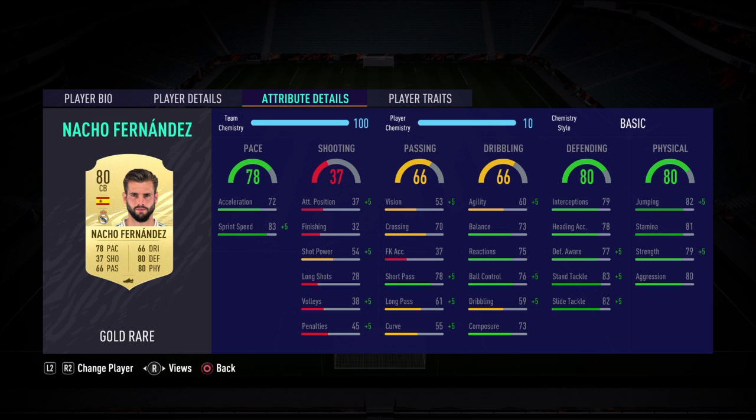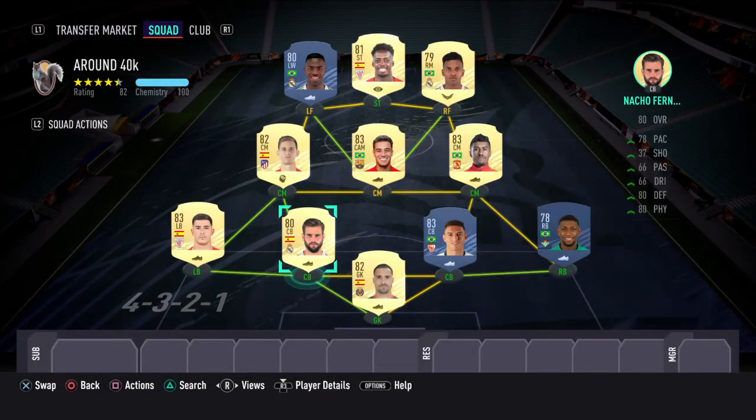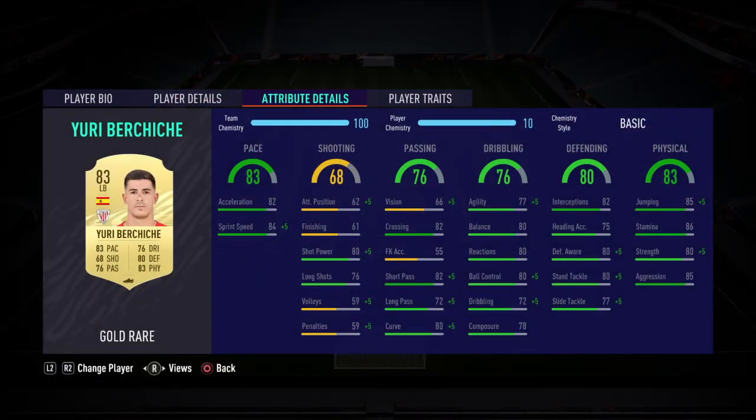At the other center back position I've gone with Nacho Fernandez — again another excellent card to begin with. 78 pace, 80 defending, and that can again be boosted with the shadow chem style. You can boost the pace and boost the defending. Excellent physical, good jumping even though he's only around 5'11 — the strength and aggression are good as well.